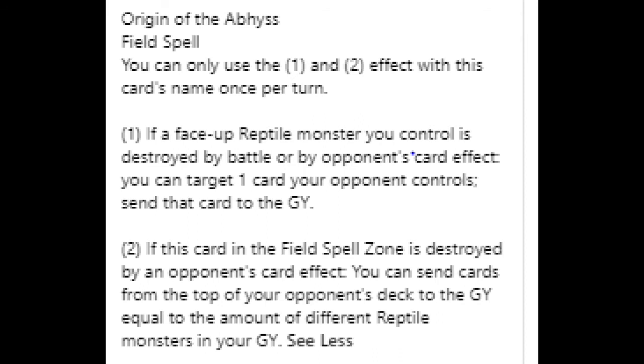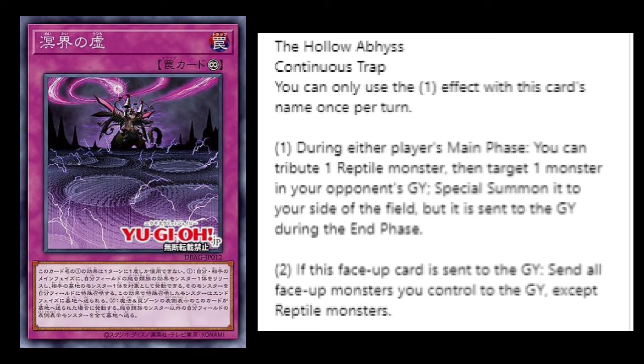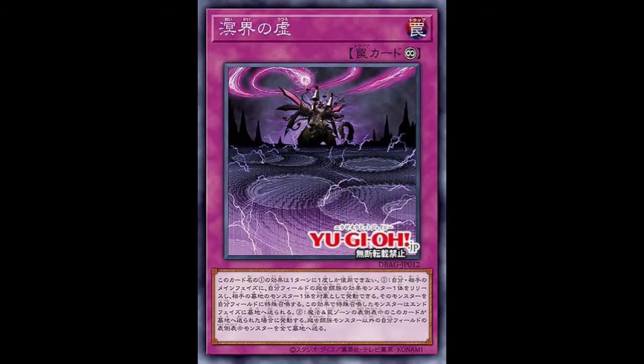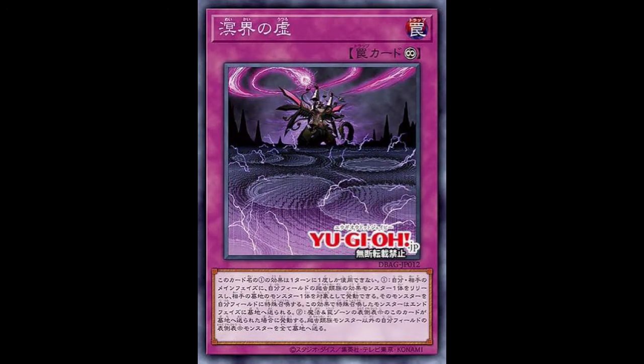Next, Hollow Abyss — a continuous trap card. During either player's main phase, you tribute one Reptile monster, then target one monster in your opponent's graveyard and special summon it to your side of the field, but it's sent to the graveyard during the end phase. Being a continuous trap that works during either player's main phase makes this really powerful with a lot of potential. The second effect: if this card is sent to the graveyard, send all face-up monsters you control to the graveyard except Reptile monsters. That's not bad at all if you build the deck correctly. These cards are pretty good.